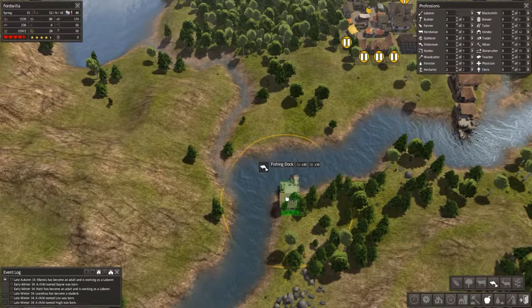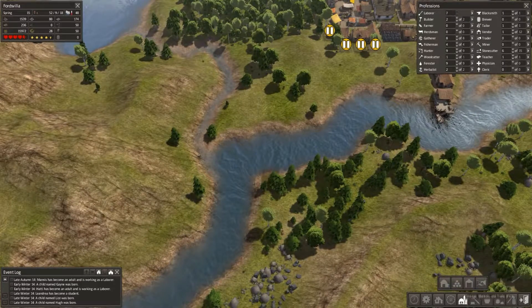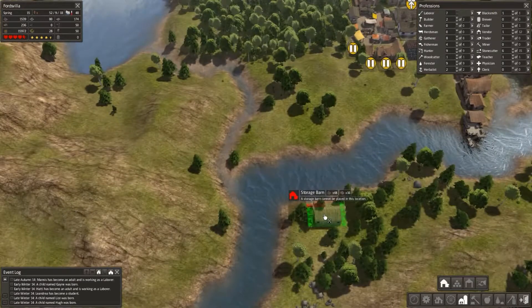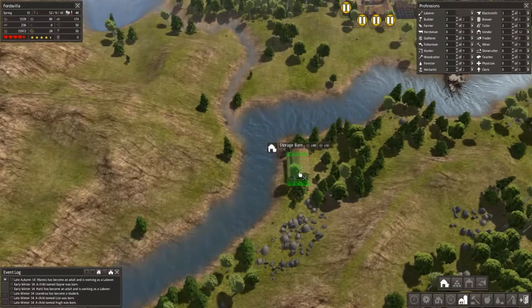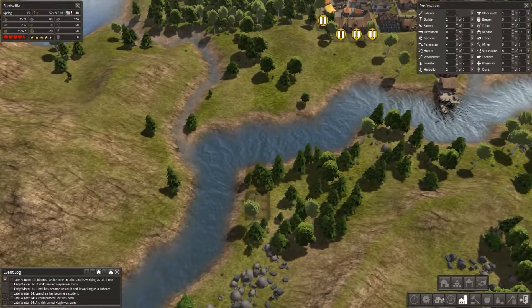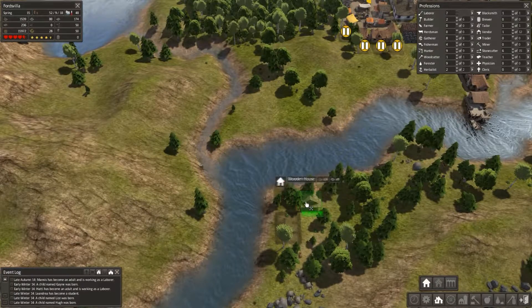Let's start with our fishing dock — this seems to be about the best area, we get a big area here. Let's put that down and find out where a storage barn is going to fit. It's funny because everyone always calls it a storage barn, but there are no pole barns in the game, so it's almost a department of redundancy. We could get the barn right next to the fishing dock — let's try one here.